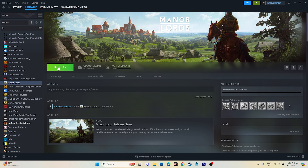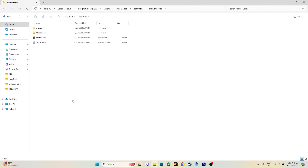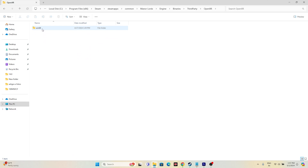The next step is to rename or delete the OpenXR file. Go to the game in your library, right-click and click on Manage, then navigate to Browse Local Files. From there, navigate to Engine, then Binaries — not Win64 directly. Go back, select Third Party, then select OpenXR, and then go to Win64. This is the OpenXR file.